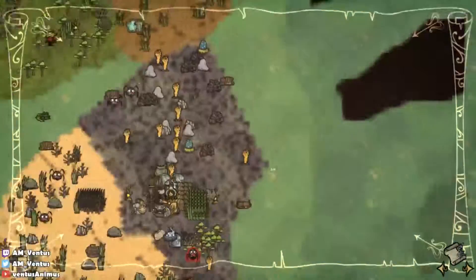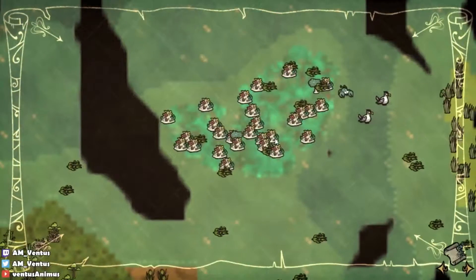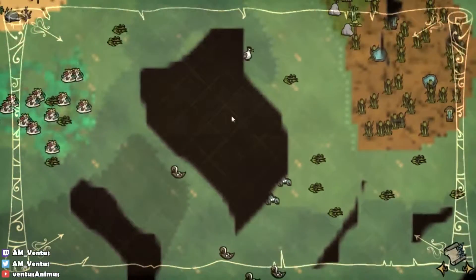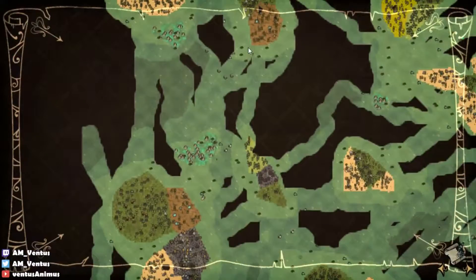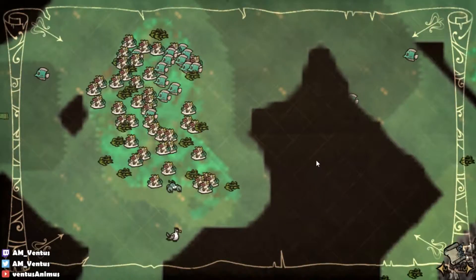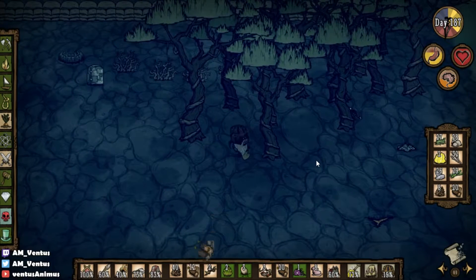What did they add anyway? Seaweed? Seaweed brains? Can you cook the brains? Seaweed, brains, jellyfish — that sounds so nasty. All of those things sound nasty. Oh, that sounds disgusting actually. Oh my god, I wouldn't eat that. It sounds so gross.